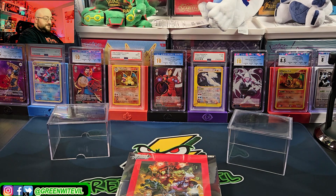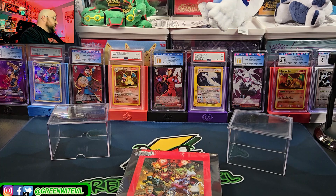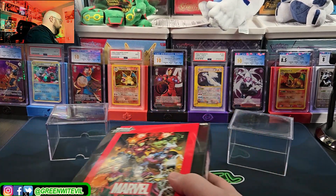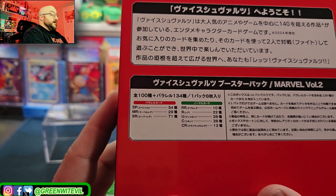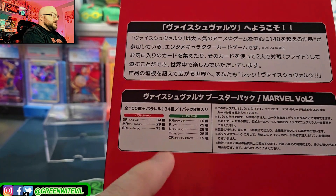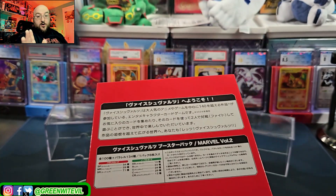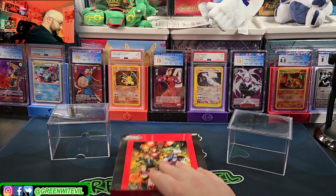Deadpool and whatnot - this will be pretty fun. The big kicker is, it looks like from my scouting, there are three hits per box now. It's not just the one or the chance at two. We have a chance to get some pretty good stuff today. Those are our 34 SPs, 29 MRs, and 71 SRs. Those make up so much more of the set than just the commons, uncommons, rares, double rares - it's crazy. These sets are built for collectors. I don't believe the MRs have stamps anymore. Could be wrong - we'll find out if we pull one. So let's get to it. We have 16 packs, same as it was.